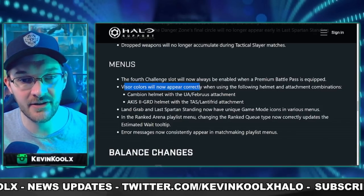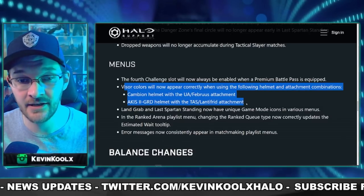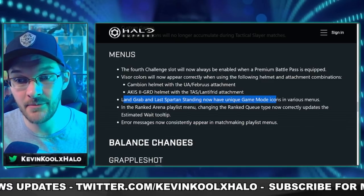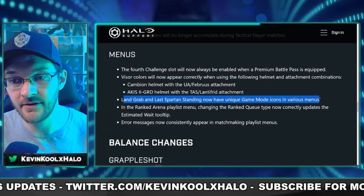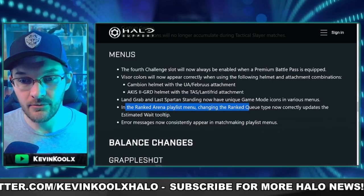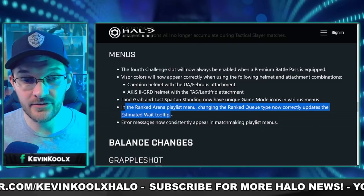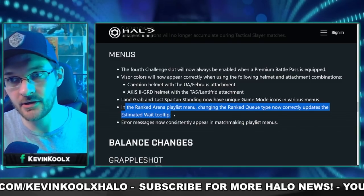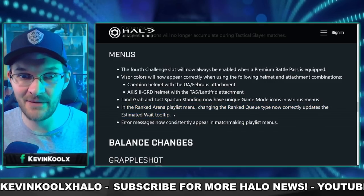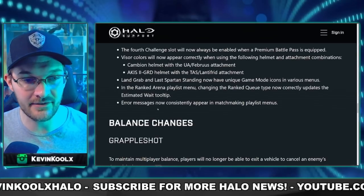Visor colors will now appear correctly when using certain helmet and attachment combinations. Land Grab and Last Spartan Standing now have unique game mode icons in various venues — fantastic to see. In the Ranked Arena playlist, changing the Ranked Queue type now correctly updates the Estimated Wait Time tooltip in the lower left. I've had this happen plenty of times where I queue for ranked and the wait time is way longer or shorter than predicted. Nice UI change.